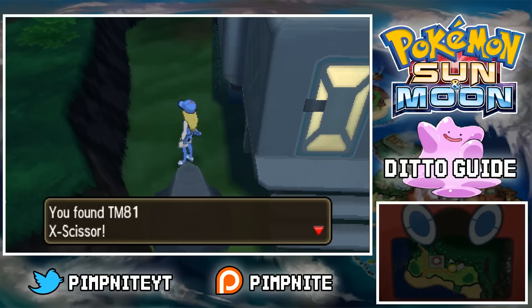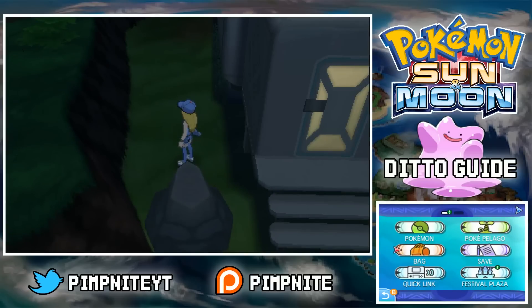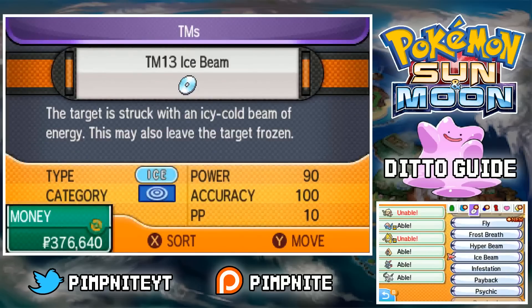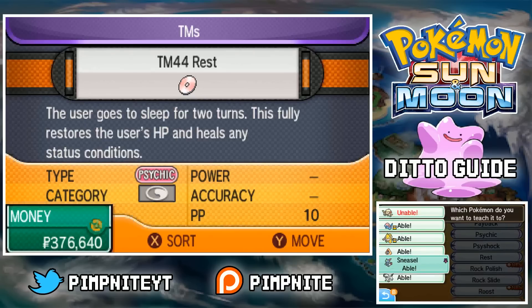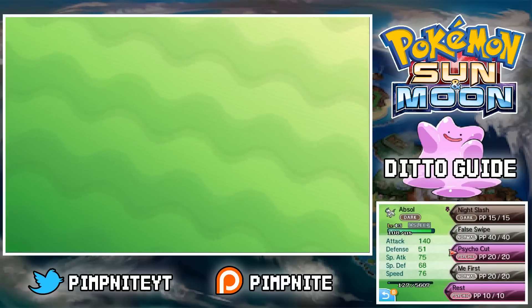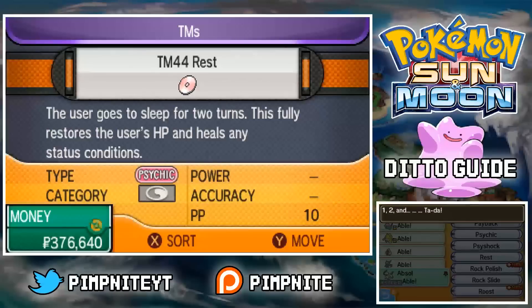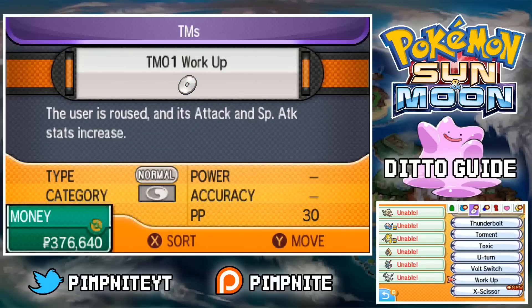Now we just need to teach the Absol its moves. The final moveset will have False Swipe, X-Scissor, Rest, and Night Slash — it already comes with Night Slash when you catch it. I've got Night Slash and X-Scissor because if a Ditto transforms into you, you can hit it super effectively with X-Scissor. You've also got Pressure to make SOS calls happen more frequently, so you don't get as many times where it says the Pokemon didn't call for help.